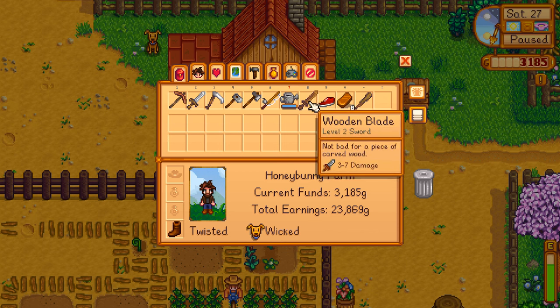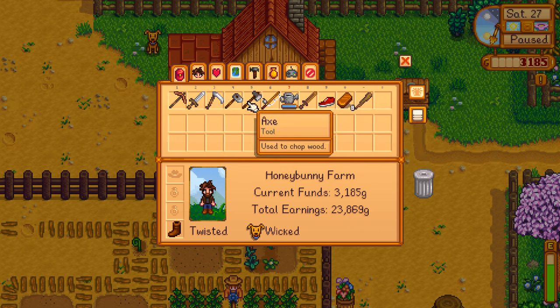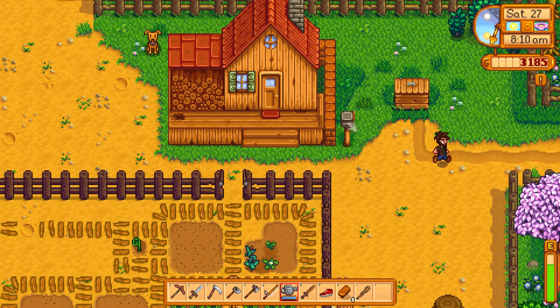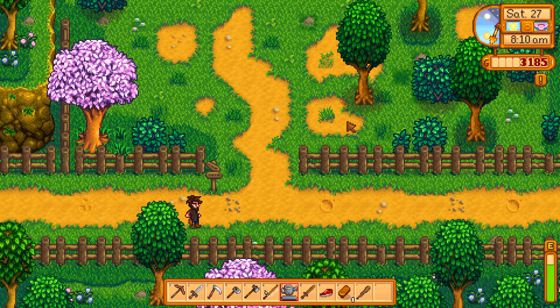I did take the sneakers, the wooden blade, and the copper bars. I want to upgrade my axe — at Clint's it costs 2000 gold and I have that money, which is great.